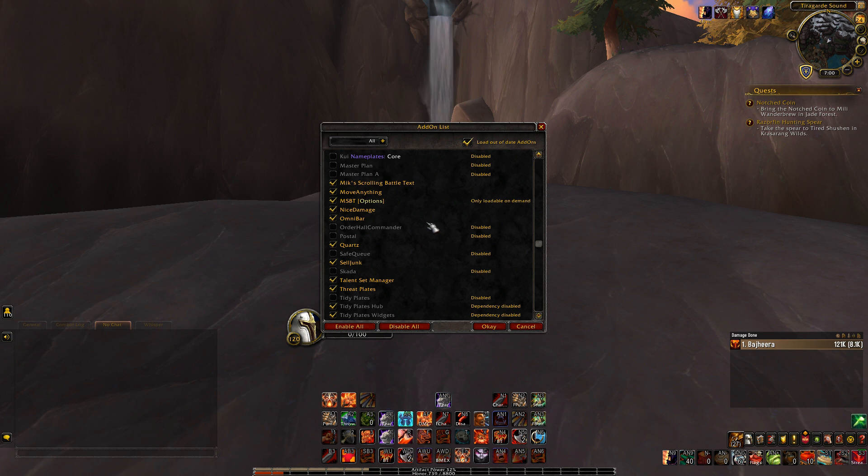Nice Damage is what configures the font and style of the damage numbers you see popping up on screen when I'm dealing damage. Omni Bar is the add-on that shows defensive and offensive cooldowns at the top of my screen. I have my name plates and unit frames in the middle, so I moved it, but it's very useful for tracking interrupts and knowing when someone pops an icy block or other cooldown.